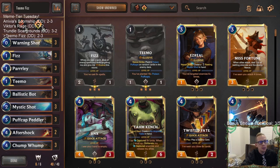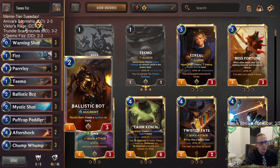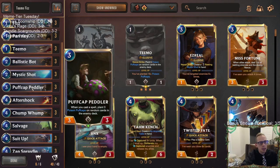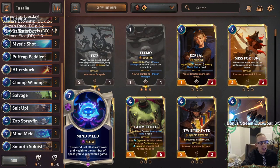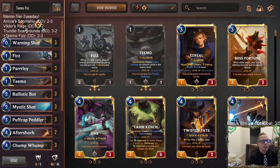Suit Up was awesome with having two one-mana champions — been very impressed with Suit Up in that respect. You kind of sit back, do your Ballistic Bot, Puff Cap Peddler, Chump Whomp thing — that's pretty cool, there's a lot of good stuff going on in this deck. Riven attacks for a lot of damage very quickly. The Overwhelm deck with two-mana three-one Overwhelms, cheap Yetis, Darius — those decks are too difficult for us. I don't have ways to kill big things, and we played against two Riven and three Noxus Overwhelm decks — those are our three losses.